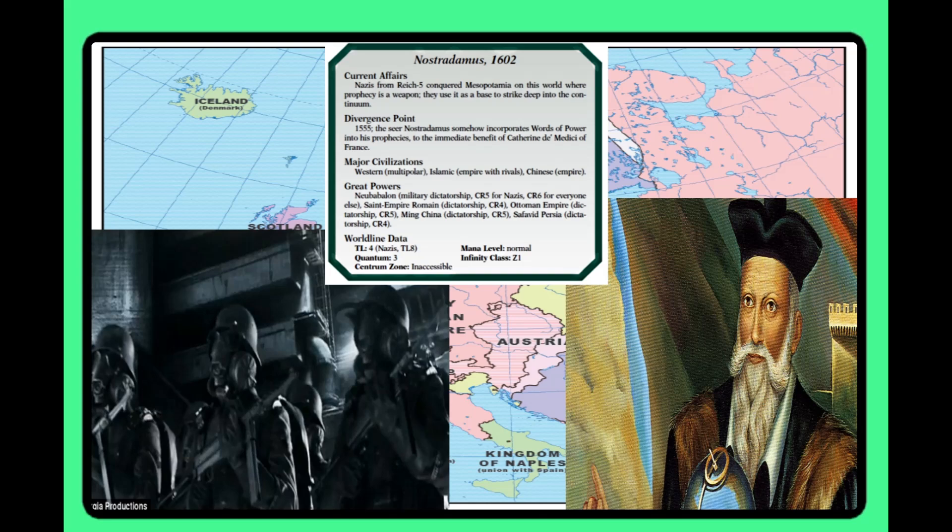Nostradamus: Nazis from Reich V have conquered the Mediterranean of this world, and prophecy is also a dangerous weapon discovered by Nostradamus — it's set in the older 1600s version of events. Interest is a one — I don't really care about this; I don't like prophecies especially as a main setting gimmick. And once again, I fully believe the Reich V-invading-a-timeline concept should have been a sidebar for every timeline rather than making it the focus of two separate entries. Homeland Interest is a four because the enemy timeline is openly invading. Play Impact is a two — you can definitely fight back the Nazis, but there isn't a whole lot to do outside of that.